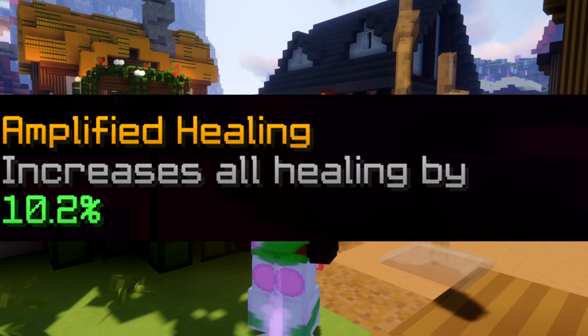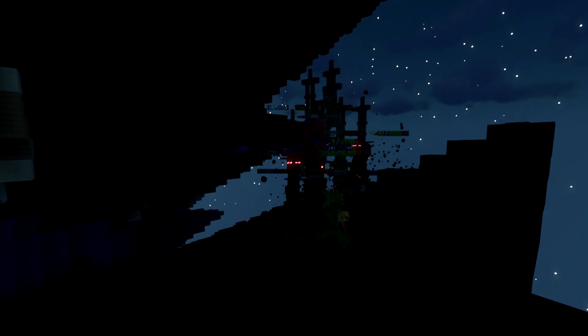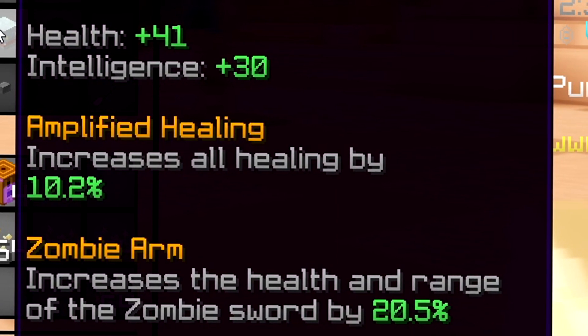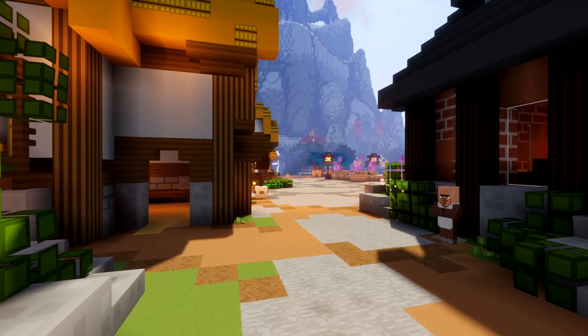I decided to go with the gold pet because of its ability called amplified healing, which increases all healing by a percentage based on the level of the pet. I got mine to level 40 by having someone pearl spam for me, which took around 10 minutes. At level 40 it increased healing by 10%, but at level 100 it would increase by 25%, so overall it's probably the best budget healer pet.